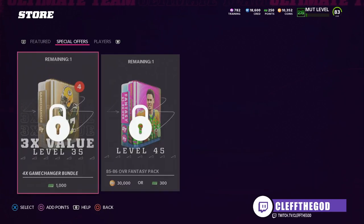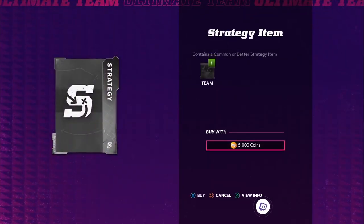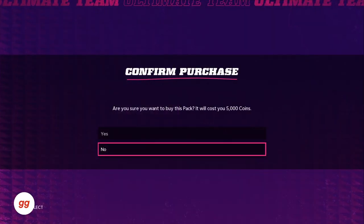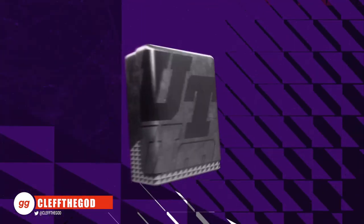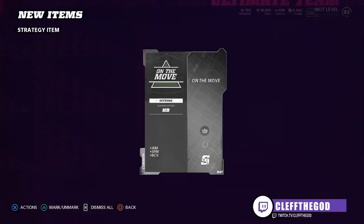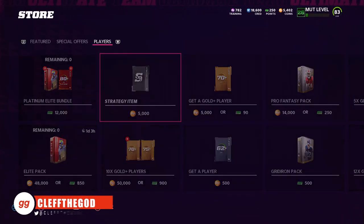The first thing you want to do is go to the store, then go to players, and then the strategy item right here. Hit right here and this is going to give you a common or a better strategy item — so at least you're going to get a common. I'll rip one for you just to show you guys exactly how this looks.